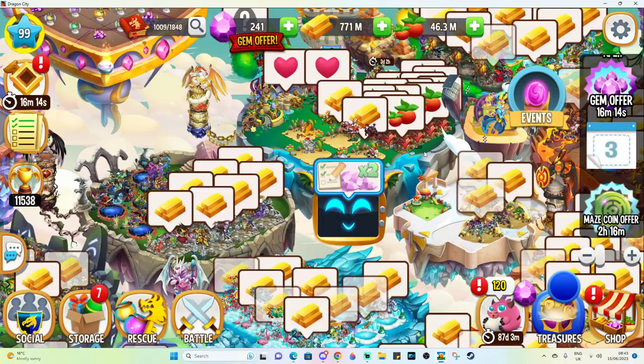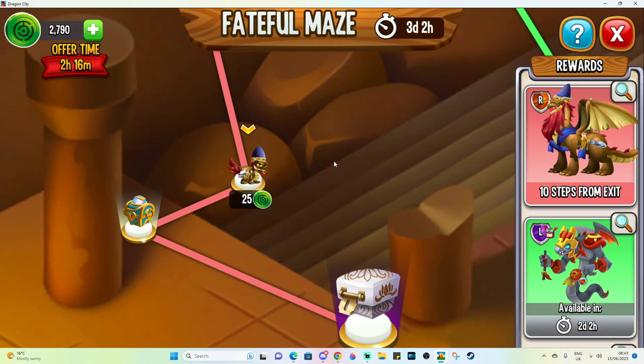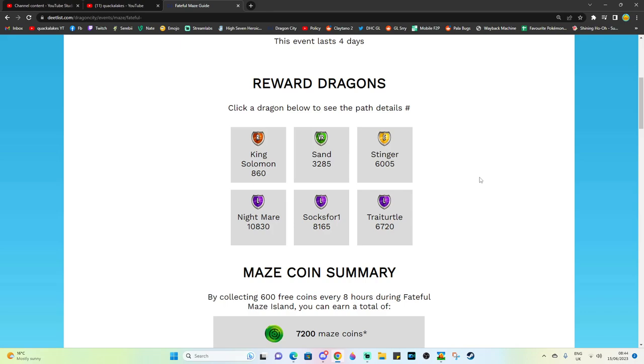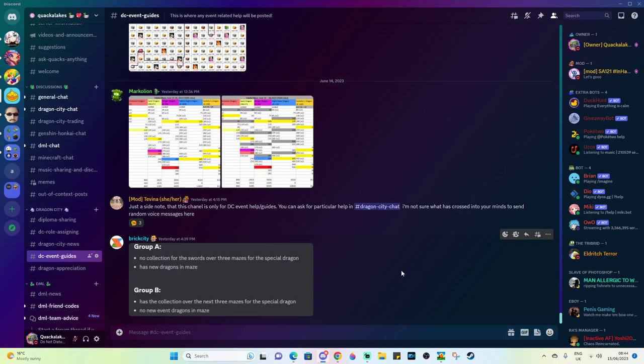For now we just continue with all of our grinding and ad watching, and we hope that we can get many dials out of these wonderful sacred boxes. If you want to check out any of these website links, I've mainly been using Deetlist for the total costs, and then for more in-depth stuff you can use these guides posted in my Discord server — I believe they're in the official DC Discord server as well. There's also a little infographic about Group A and B players. There are Group A and B differences, just not quite in the same way as what we've had before — they're still testing out all this stuff.